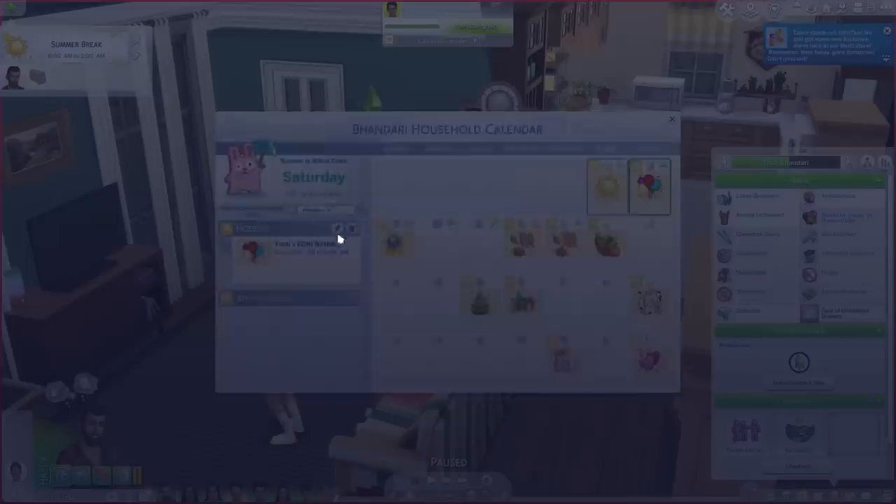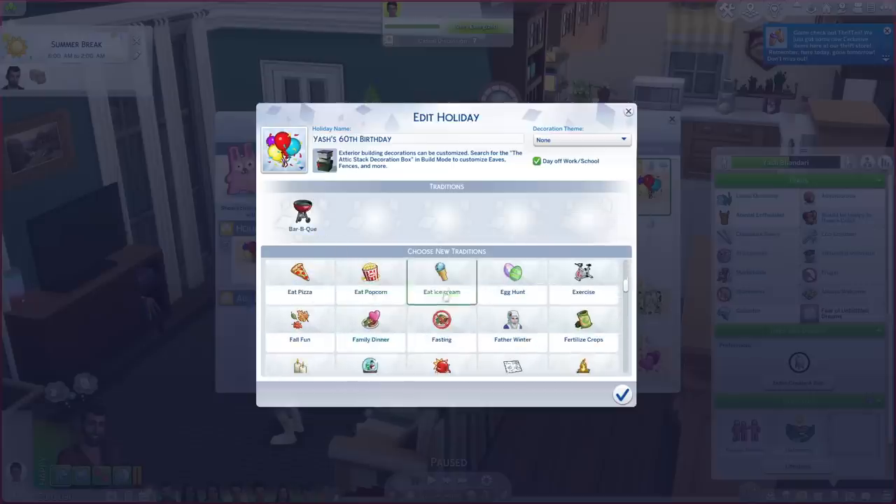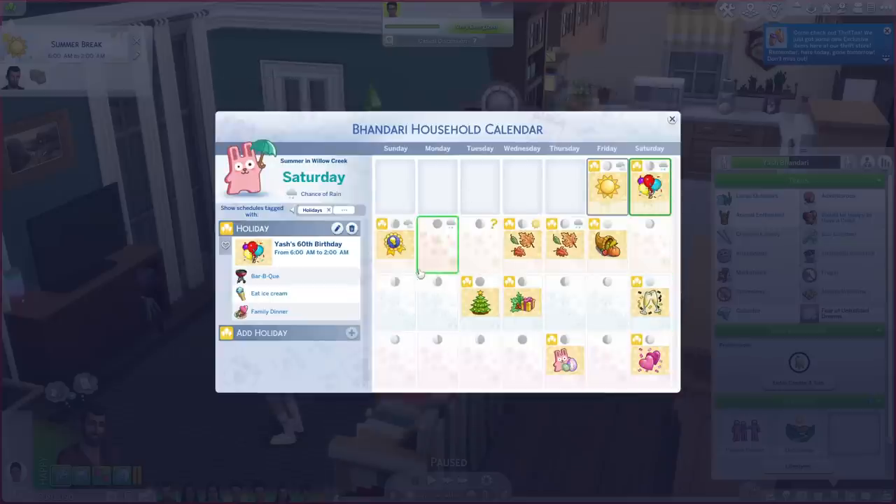So if you want, you can treat this like a holiday where you make a mental note that you're going to barbecue that day, or eat ice cream and have a family dinner — he doesn't really care for too much on his birthday.